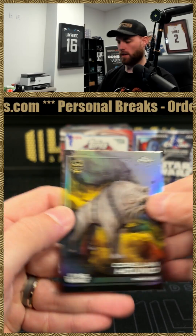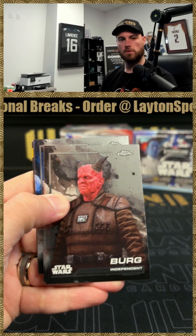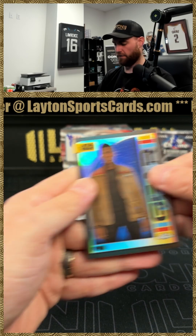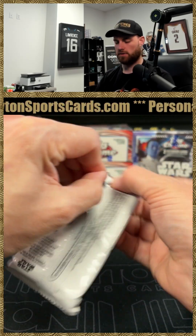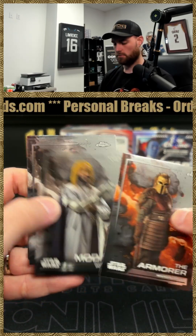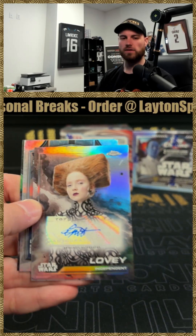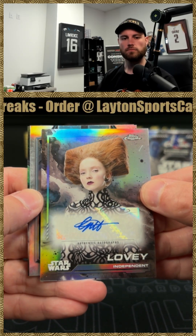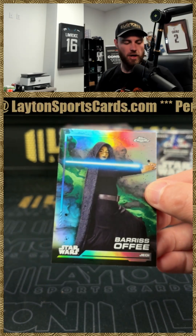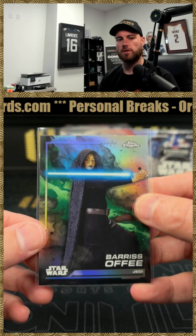Debut Refractor of Corellian Hound. Galactic Gear Finn. Auto in this pack — there it is. It's a lovely Lily Cole auto. Bo-Katan insert and Refractor Barris Offy. You'd have to email us if you are interested. We're not going to give out their information, but we can pass yours along.